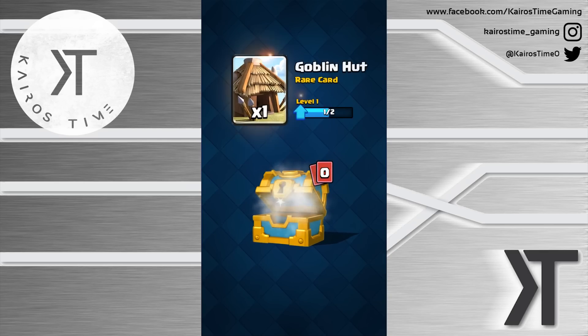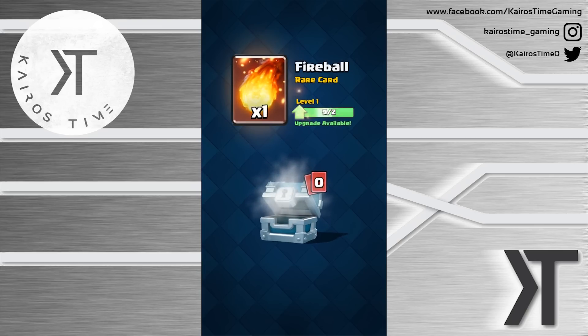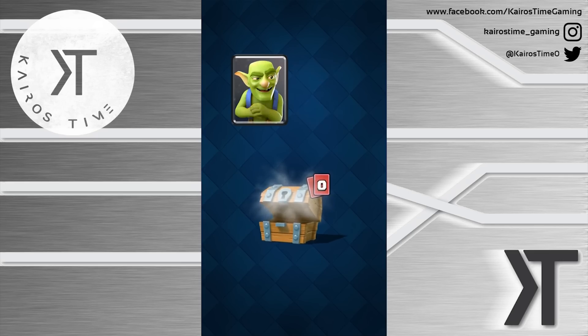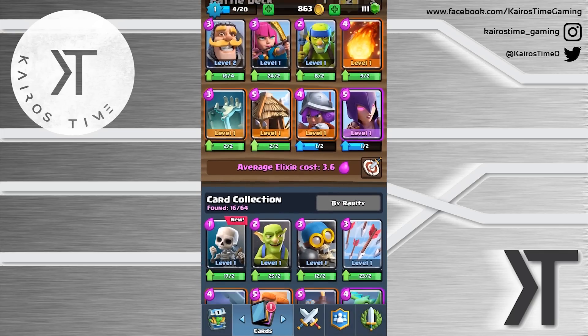We've got the goblin hut, which is good, and the fireball — we can level that up. Of course we've been able to level that up because I haven't leveled up anything yet. I was hoping for some new cards, I was hoping for the minions, but we don't have that quite yet.